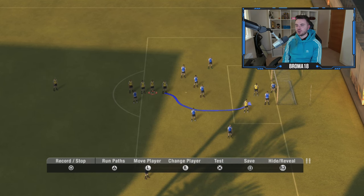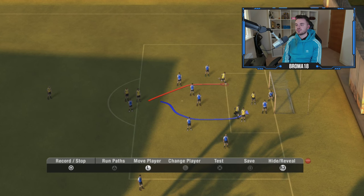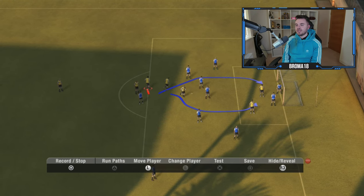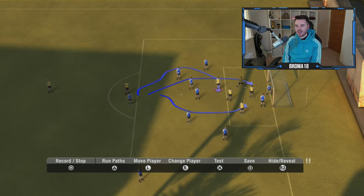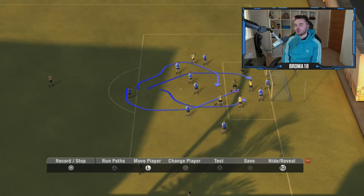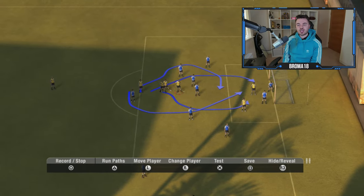So we go ahead and do it for all four players. This first guy we want peeling off to the back post. Then this one is also going to the back post but with a funkier run, coming in at an angle. And the third player is going to the front post, also with a more dynamic run. You can see all the run paths displayed on screen.